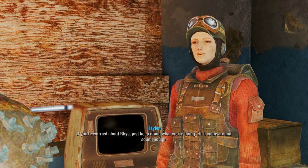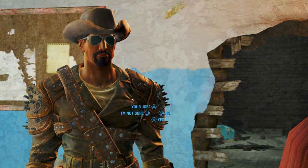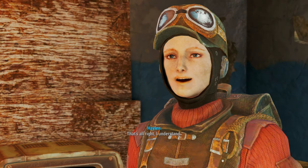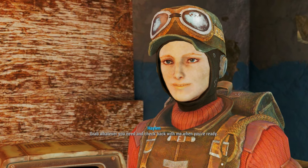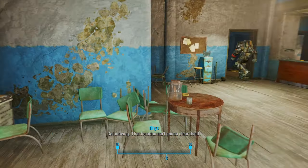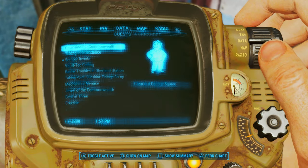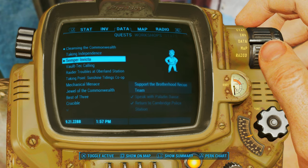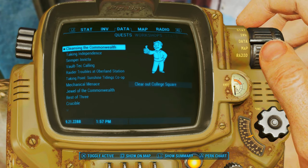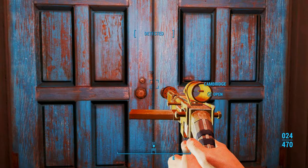He'll come around soon enough. So, are you ready to take on your first assignment? No, I need more time. That's alright, I understand. Grab whatever you need and check back with me when you're ready. Let's go into our Pip-Boy. We're going to put on 'Cleansing the Commonwealth,' and it's going to have us clear out College Square.